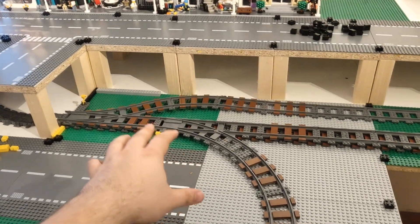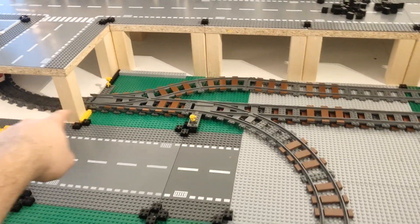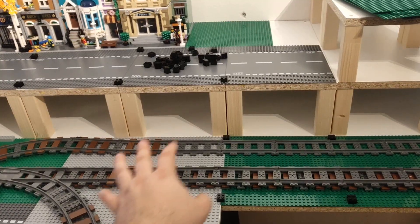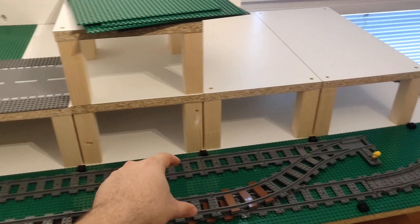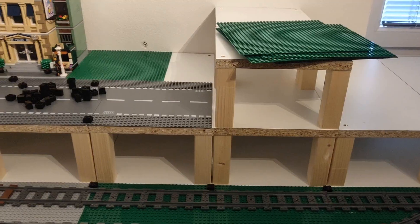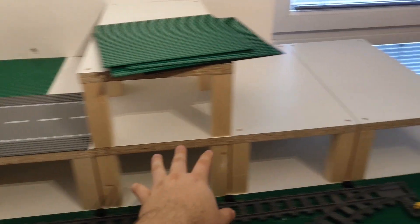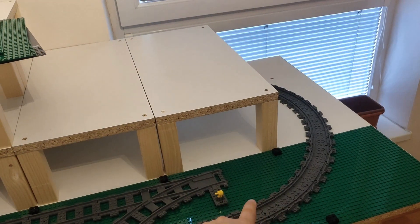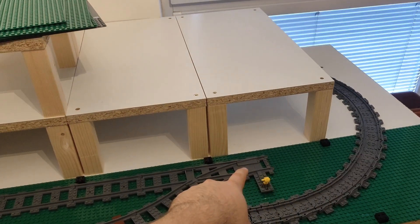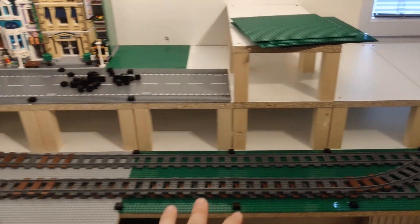So the train tracks can look something like this, with one going here and the one from the tunnel splitting into two with a big train station here, and again before going into the tunnel connecting back to one. So the bridge will go here. I will move these two tables. Maybe I will have to modify the train tracks and put them a little bit in the back because of the table legs. Then we can try to run the train on it.